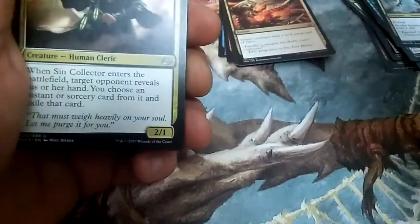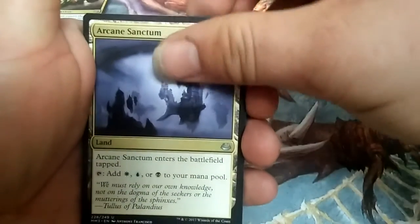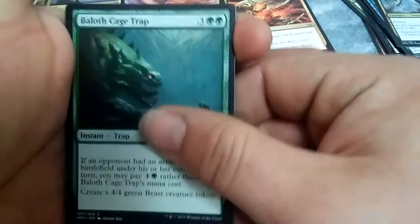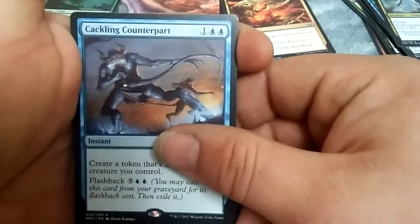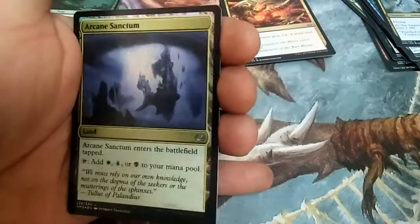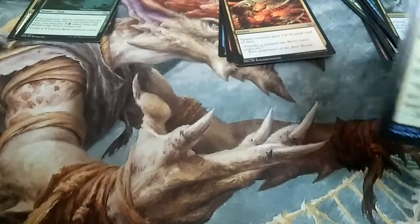Alright, second pack — we got a Sin Collector, Arcane Sanctum, Arcane Sanctum again, a Blightball Cage Trap... come on... Snapcaster — god damn it — Cackling Counterpart, and Arcane Sanctum. Second pack wasn't the best, but alright.